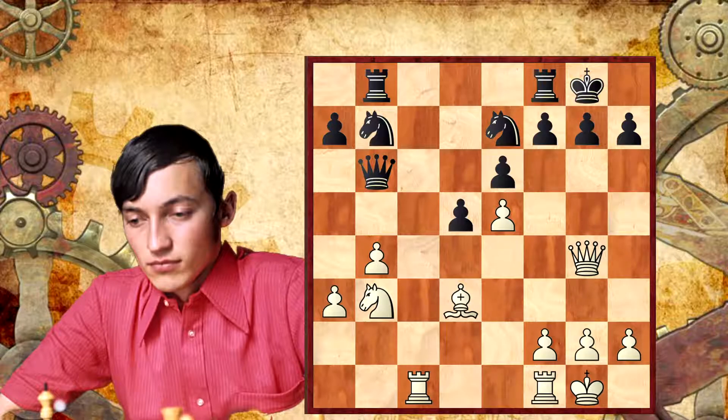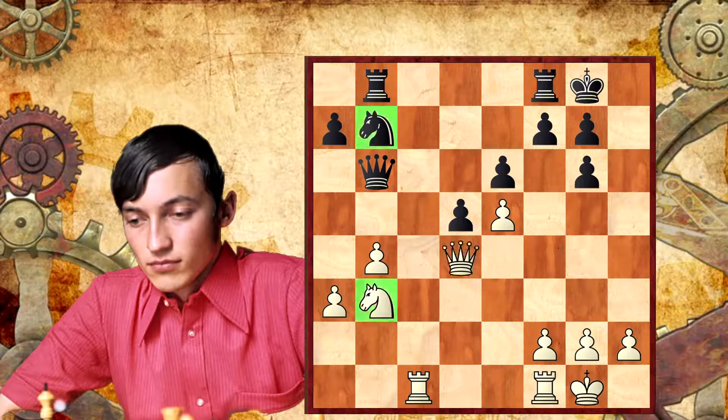Maybe not f6 immediately — maybe knight to g6. We take on g6 and go to d4. Still Black's knight is on b7, still Black has difficulties. White keeps a positional advantage. That's the sign that we are a good chess player — we are able to keep our advantage.